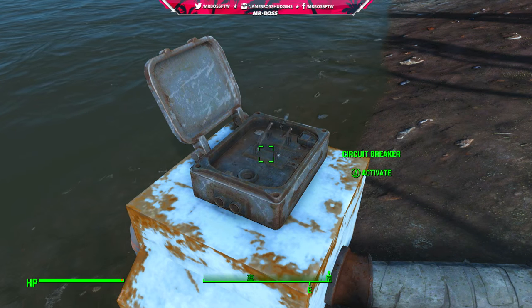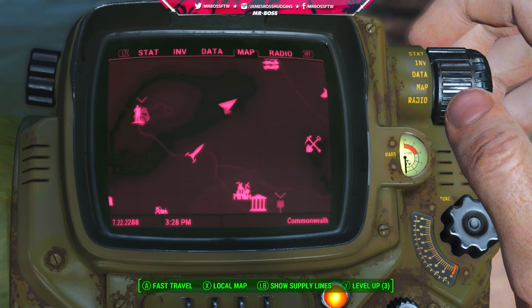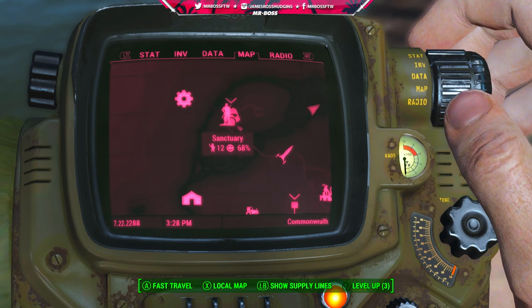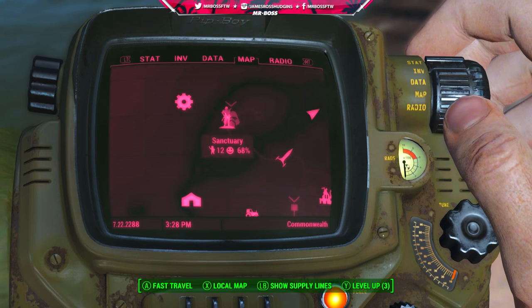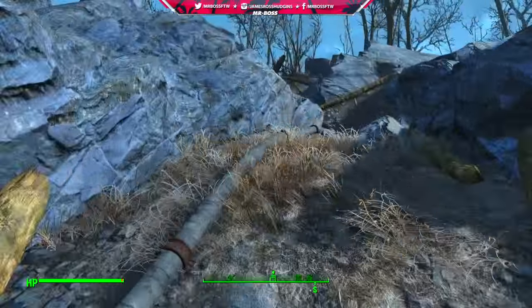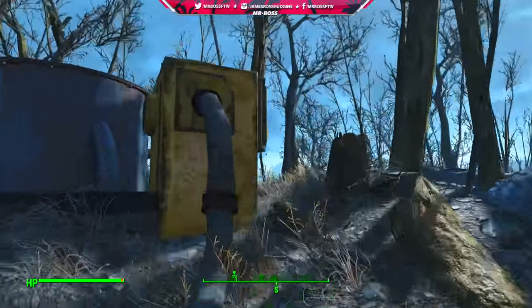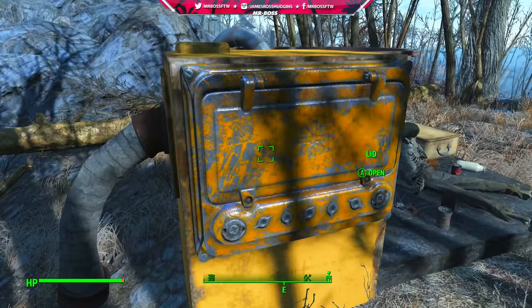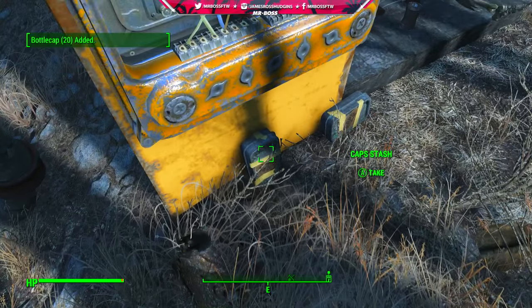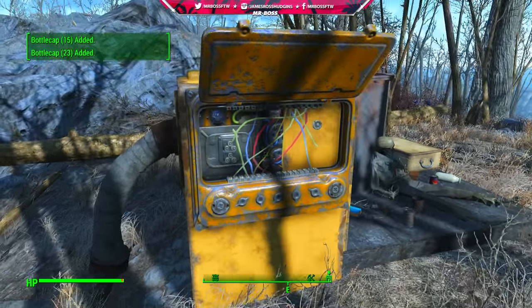You can open the circuit breaker lid and activate the circuit breaker. Here's where it's located on the map — you can literally see it's just a few feet from Sanctuary and just a little bit farther from Vault 111. So literally, without fighting anyone, you can go to this location and activate this switch. Once you do that, follow the pump up the hill where you'll be led to this yellow box. Open the lid and you will find some caps inside. For me it was a pretty good amount of caps, and it might seem insignificant, but when you first leave the vault and literally have nothing, anything of value is going to be super important.